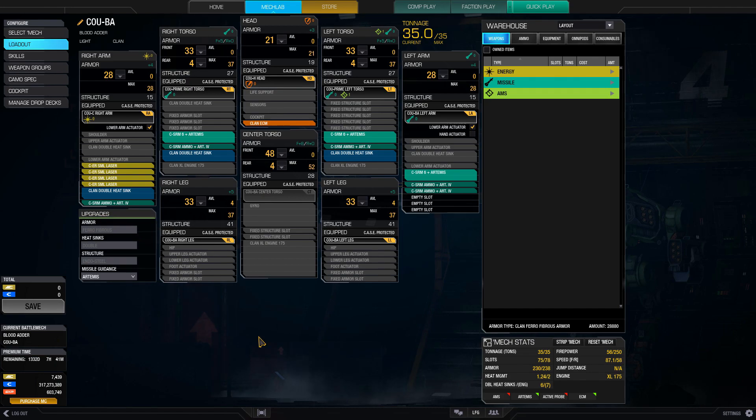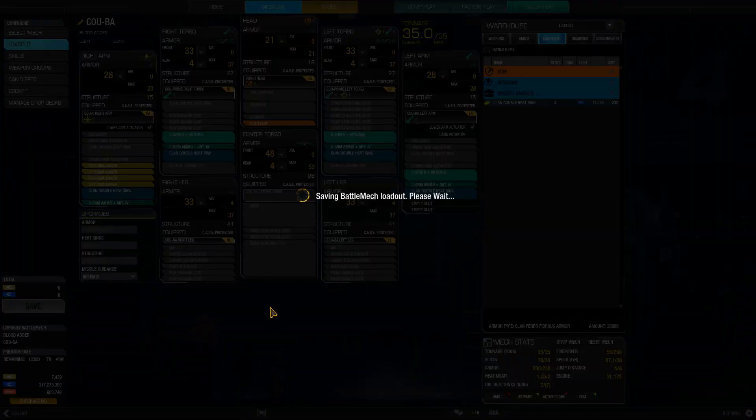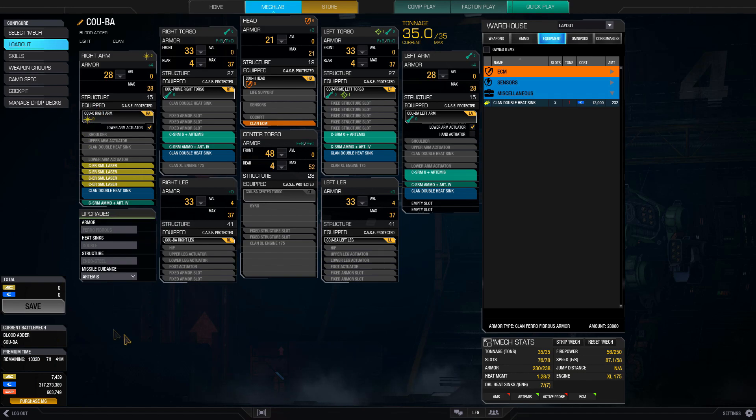In the mech lab, we have three Artemis SRMs in the left torso and left arm with five tons of ammunition. You might not even need this much ammo — you could probably drop one and put in a heatsink, for example, and it should still be more than enough. So there's a little bit of flexibility in your choices. We also have four ER small lasers in the Cougar C right arm, which gives us a nice punch. You look at this and think four ER small lasers and three Artemis SRMs — that's the kind of firepower you'd see on a medium, but we have it on a 35-ton light.